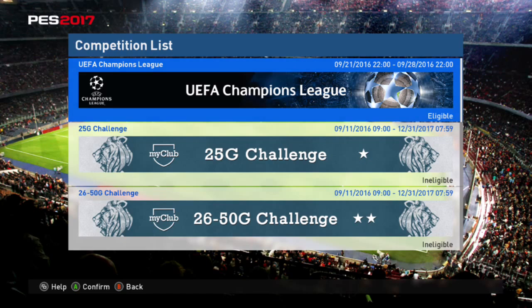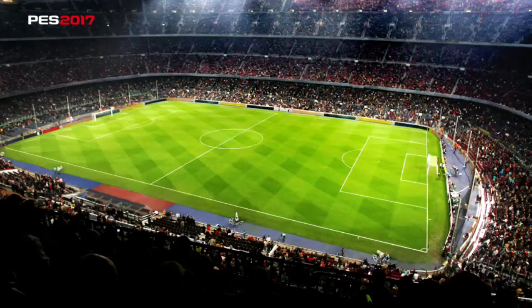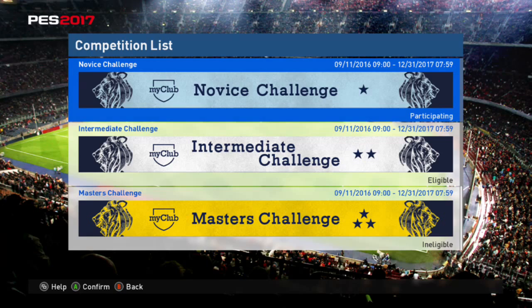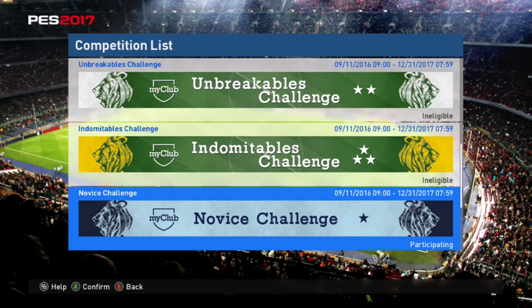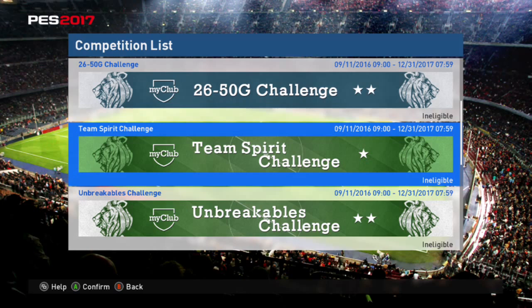The things I farm are the Novice challenge and the Team Spirit challenge — both beginner games. After finishing the first game of the Novice challenge, I go to the Team Spirit challenge and do the first game of that, then go back to Novice, back and forth. The reason I do this is because on beginner difficulty, in the first game, you can score a goal and pass it back to the goalie and waste the rest of the time. That's how I get all that GP every week.